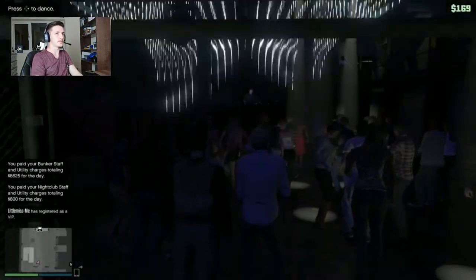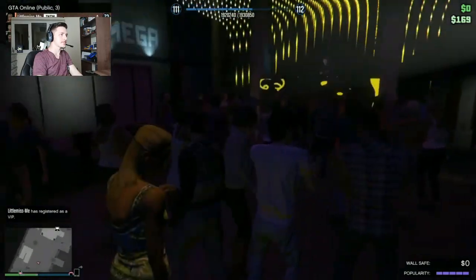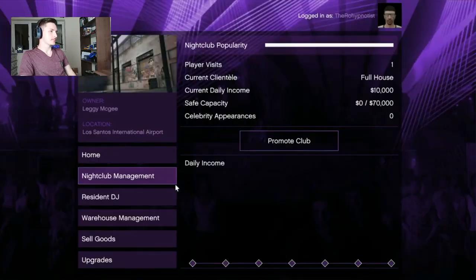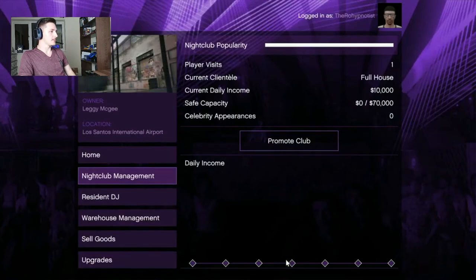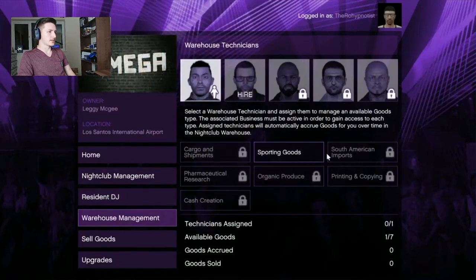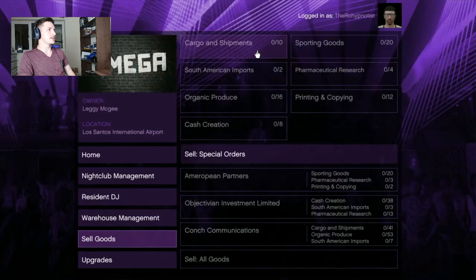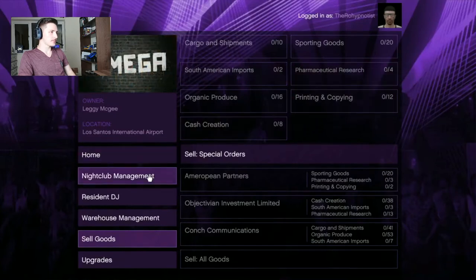I'm now down to $169, so I need to start getting some money back from this quite quickly. Just like a real nightclub, you can't walk anywhere without someone pushing into you. In the nightclub management options you've got: promote the club — which gives what looks like a daily income chart — resident DJ, warehouse management for cargo and shipment, supporting goods, South American import, and the list goes on. There's quite a lot going on with this business when it comes to selling goods.